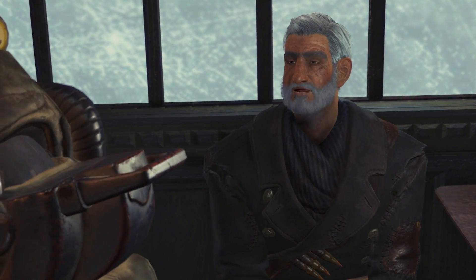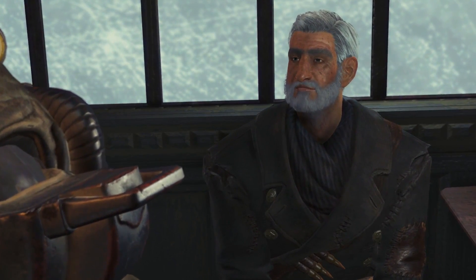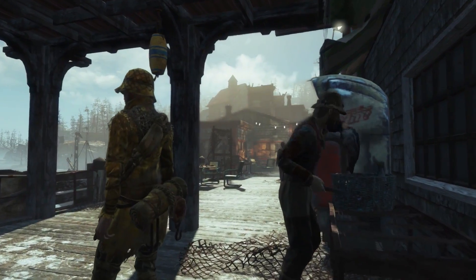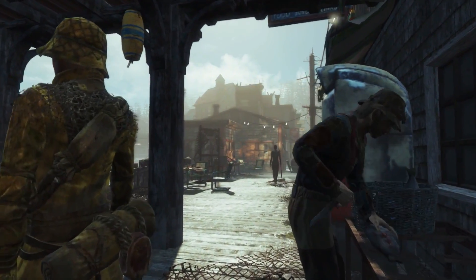"I got better things to do than guide fools to their death." When we looked at making the people who live in Far Harbor, we thought about how would people survive in this horrible irradiated mist. Before all this happened, they would have been fishermen — they survived up here on their own and could take care of themselves. That's reflected in their clothing and the armor they wear.